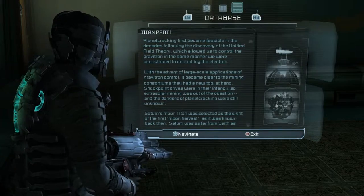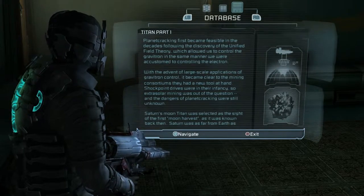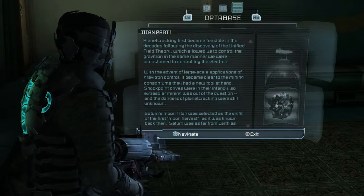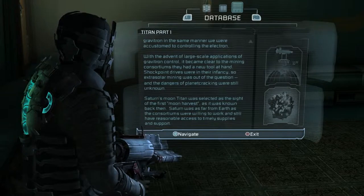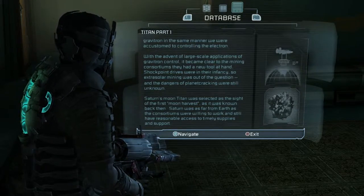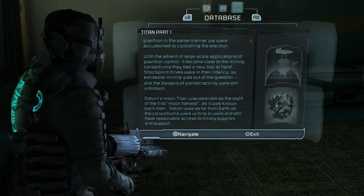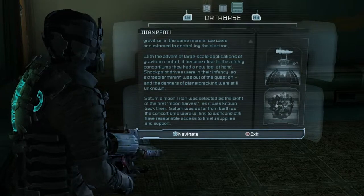I don't want to read it either. Come here, you're my reader. I've got to read it — it's starting to bother my contacts. Titan Part 1: Planet cracking first became feasible in the decades following the discovery of the unified field theory, which allowed us to control the graviton in the same manner we were accustomed to controlling the electron. With the advent of large-scale applications of graviton control, it became clear to the mining consortiums they had a new tool at hand. Shock point drives were in their infancy so extrasolar mining was out of the question and the dangers of planet cracking were still unknown.